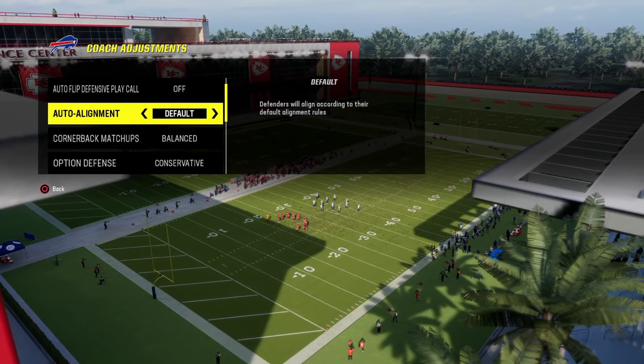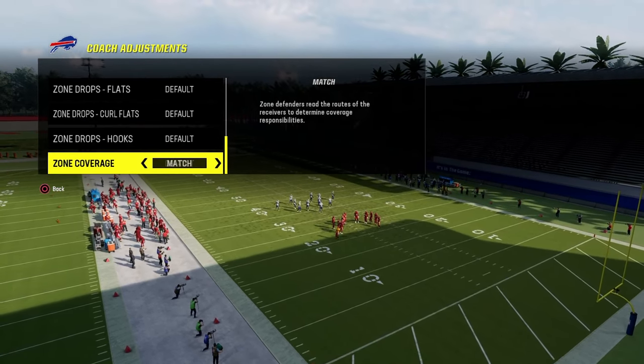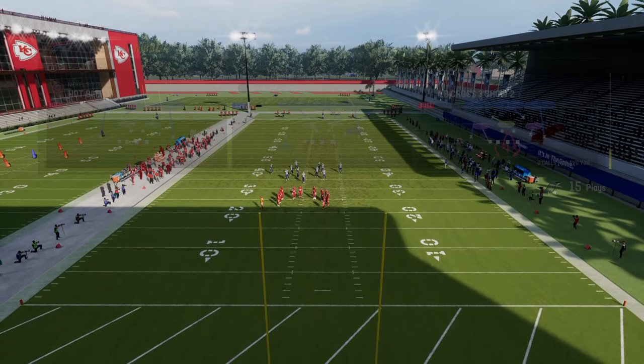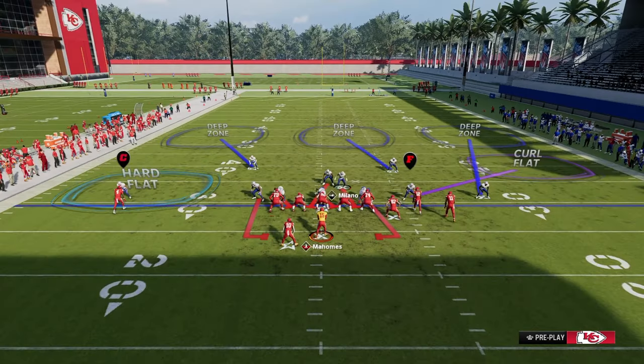Our auto-alignment for this I like to put on default, option defense on conservative. We're going to turn all of our zone drops back to default, and we're going to turn our zone coverage on match. We're then going to come out in this cover three cloud, and we're going to show blitz, blitz our linebackers, QB contain, and we're going to slide this guy kind of right to about this spot right here.